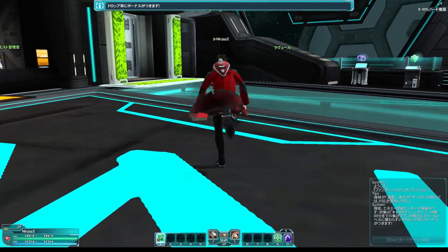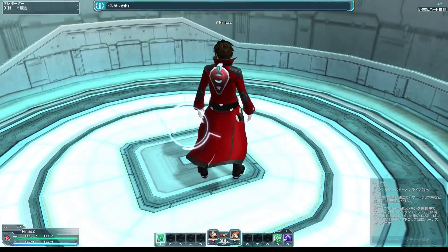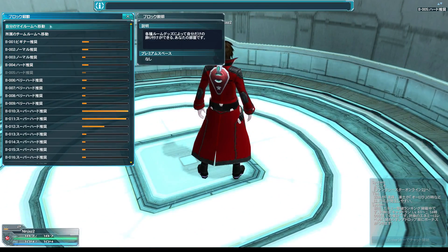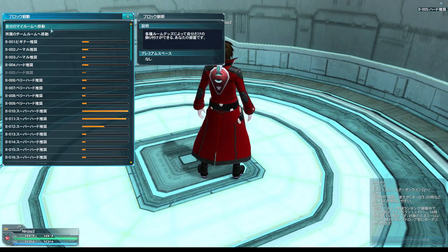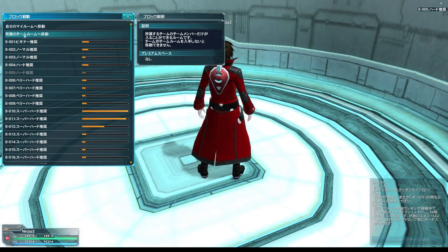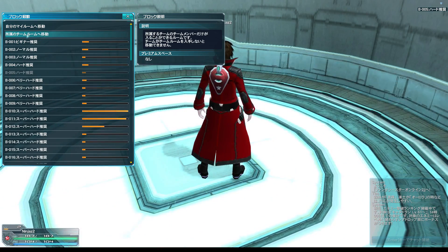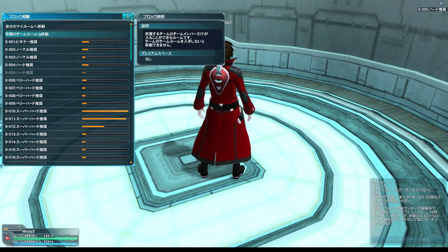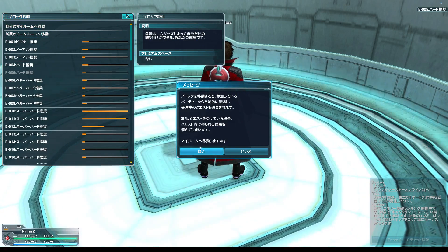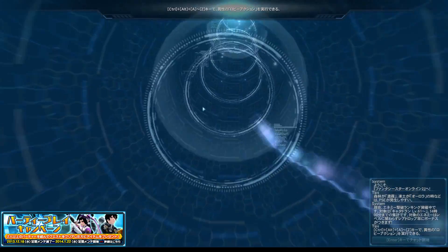To get up to your room, you're going to want to go to the green elevators. Scroll all the way up to the top, and the top option is going to be My Room. The second option is the Team Room, in case you're a member of a team — a.k.a. a guild — that has a Team Room purchased. We'll go to My Room, and it'll ask if we really want to go there.